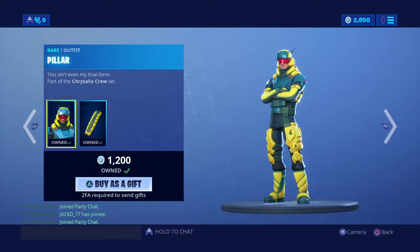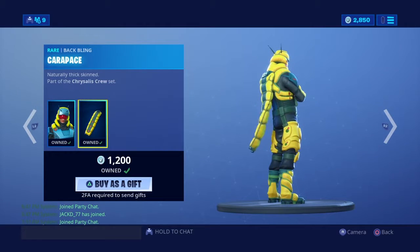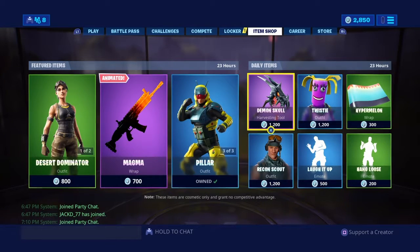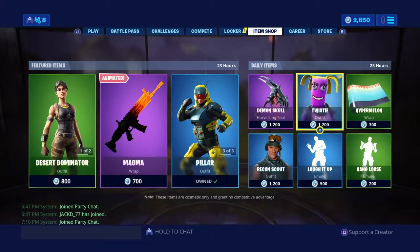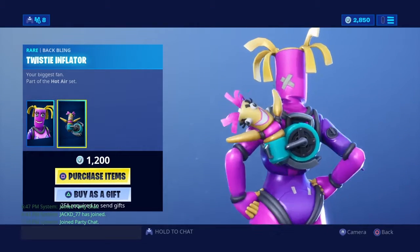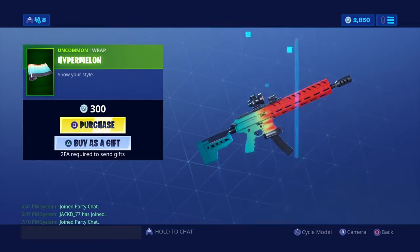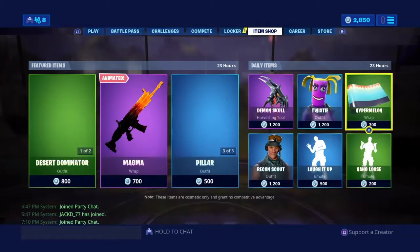Pillar comes with the back bling Carapace — pretty good. This is one of my least favorite pickaxes. Twisty is back — terrible, terrible, terrible skin. Hyper Melon, actually pretty good.